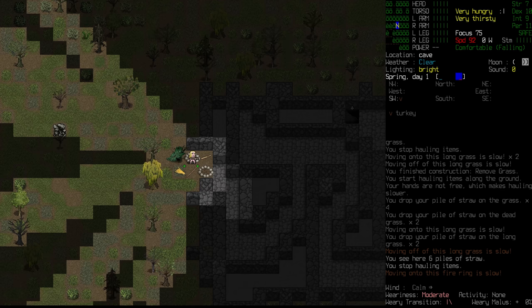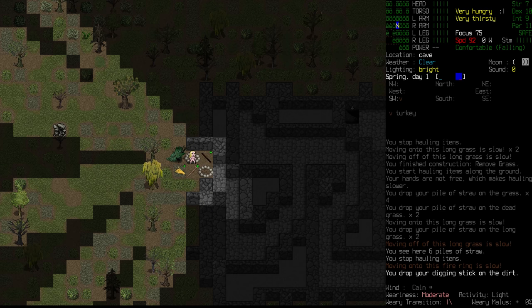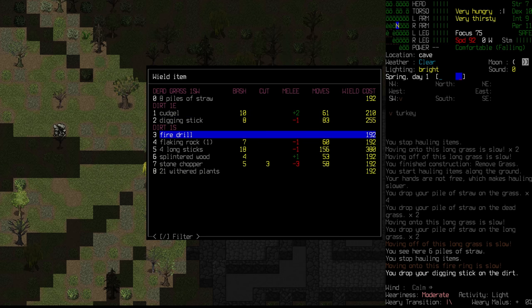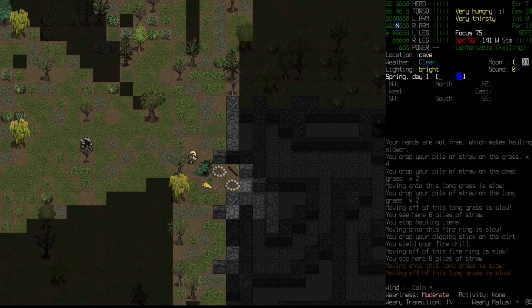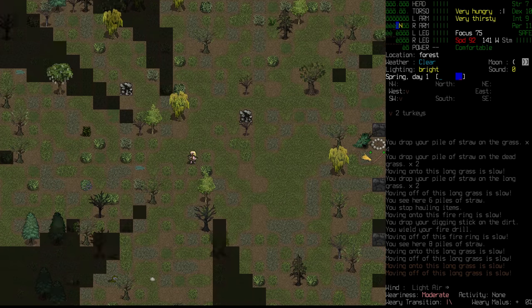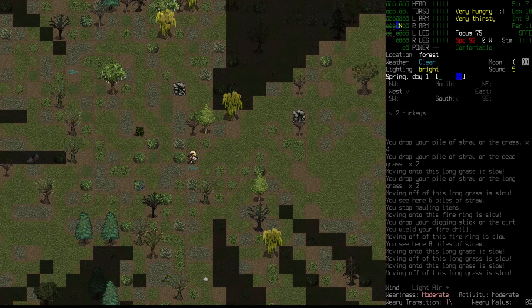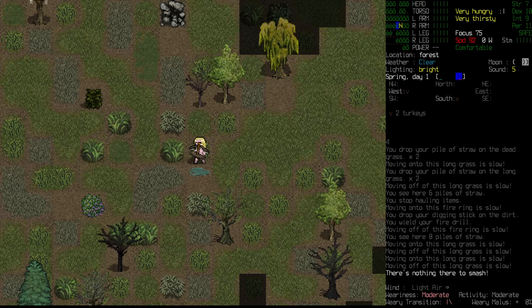There is still a little bit of light left and I'm tempted to do a little bit of exploring. We're going to take the fire drill with us - the cudgel protects us. If we can find water and start a fire next to it, we could try to unfreeze it, because we can't smash it and we can't collect it while it's frozen.